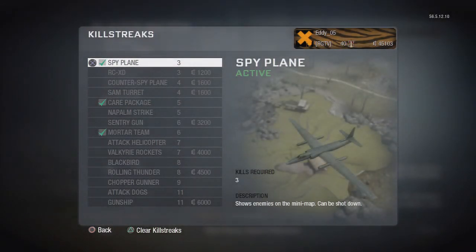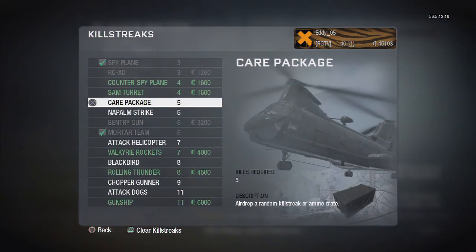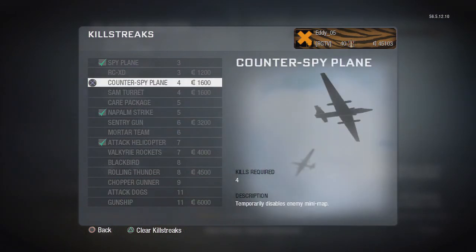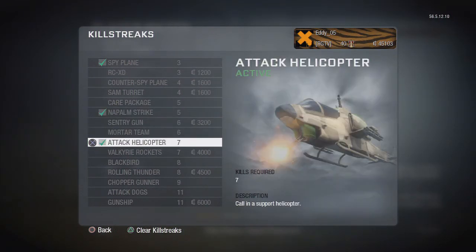For killstreaks, you always have to choose killstreaks that you know you can get. I would recommend a spy plane, a care package, or a mortar team if you're a newbie to running and gunning on 3-for-alls with a sniper. If you're more experienced, I'd recommend putting a napalm strike on, and instead of the mortar team put on an attack helicopter — it will help you get more kills. Always put a spy plane on. You can mix and match, but a spy plane is essential. If you think you can handle it, you can even run 3-8-9 for example.